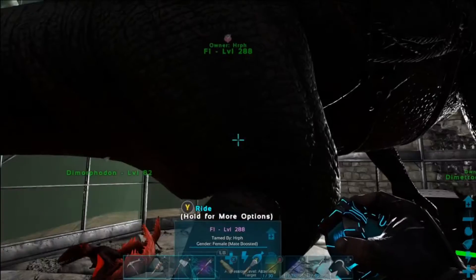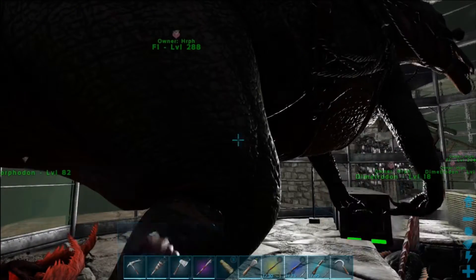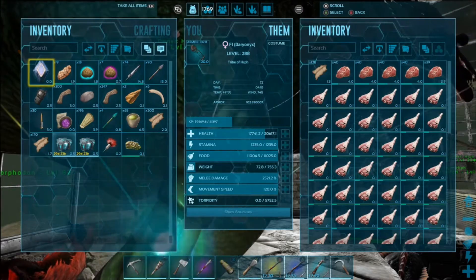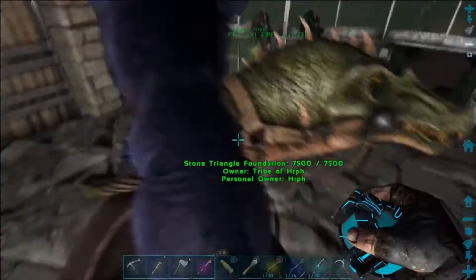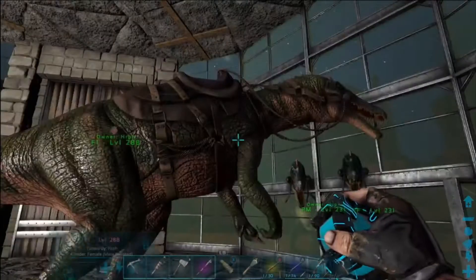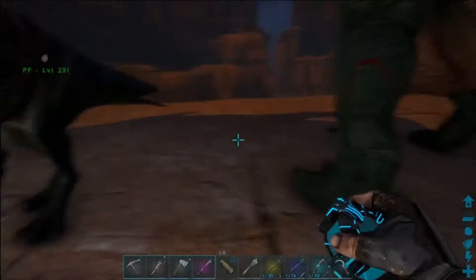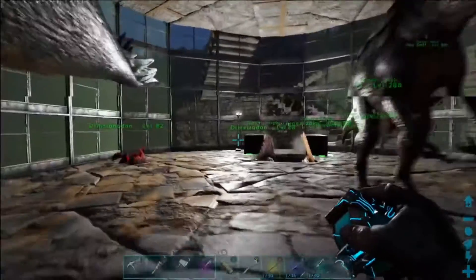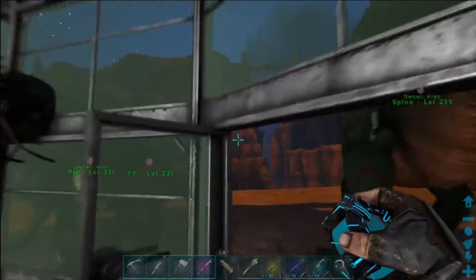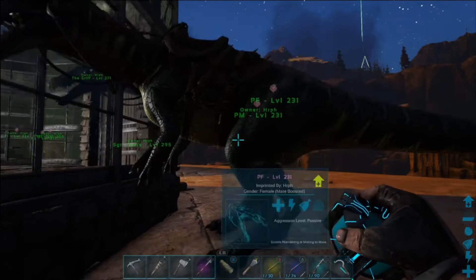She was a 224, so we've gotten her up 64 levels. I think what we're going to do is take her and go over to The Island and try at least the central cave. The whole point of doing the Baryonyx, right? They're not going to fight bosses, but they're great for caving.